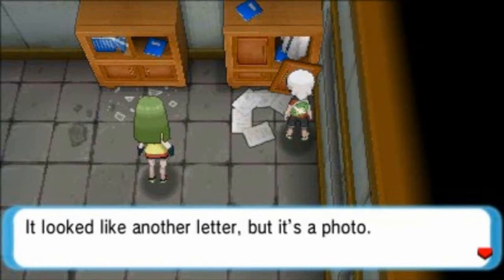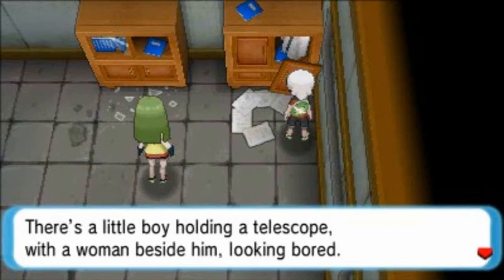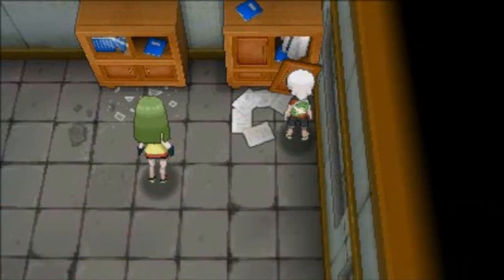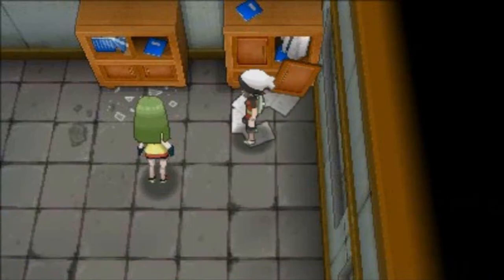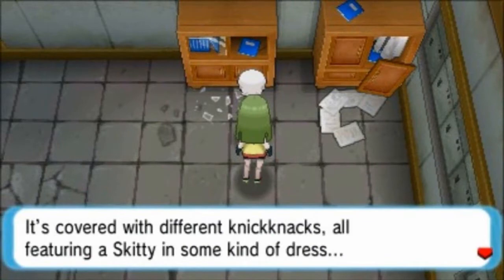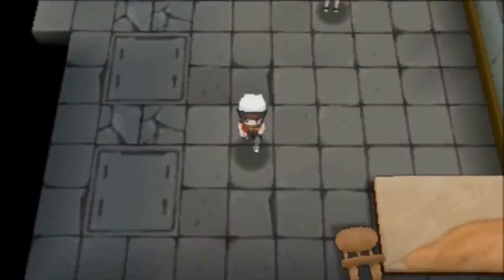The seventh one isn't a letter — it's a photo of a little boy holding a telescope with a woman beside him looking bored. I'm kind of getting the idea of what's going on here. Professor Cosmo came from a broken family. That kind of sucks.